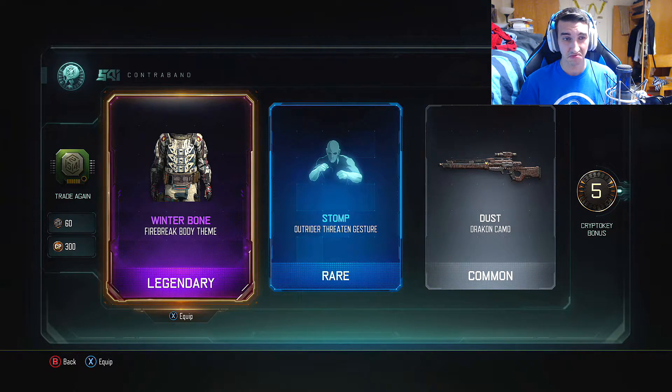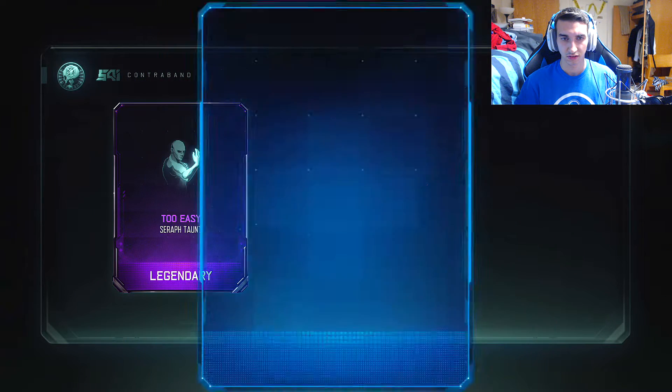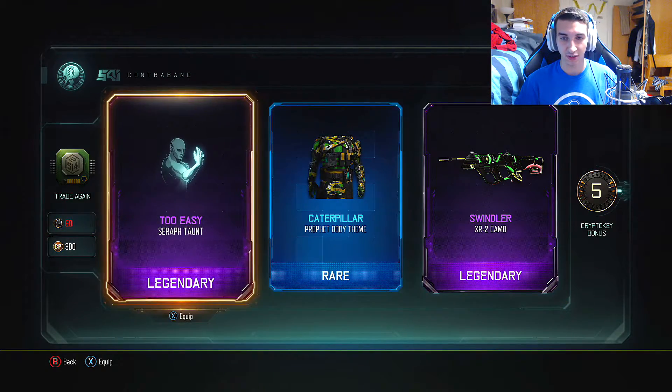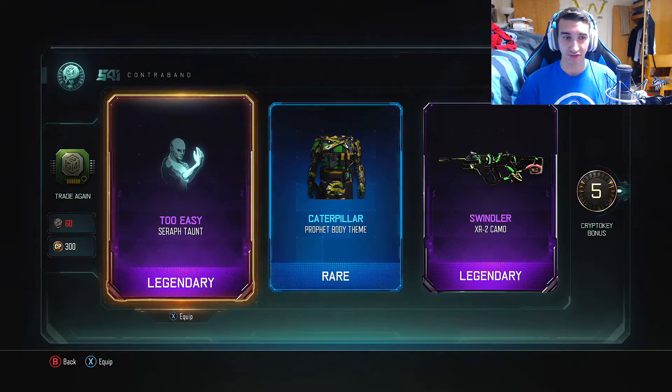Winterbone Firebreak body theme. Let's try it again — we'll open up our last one. Caterpillar Profit theme. Swindler for the XR2 — that's nice. A nice double legendary and a rare item, but honestly not too great. Seraph taunt 'Too Easy.' This one's probably the best drop I got so far.